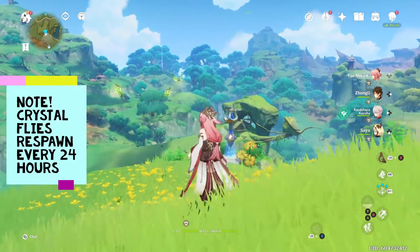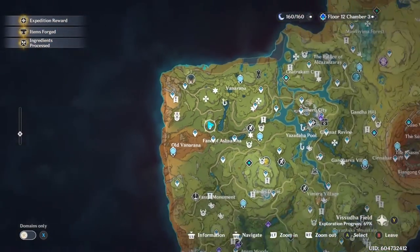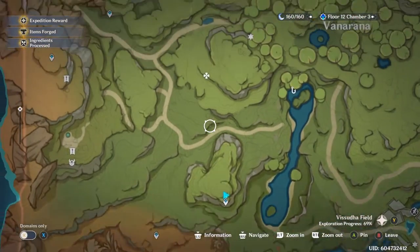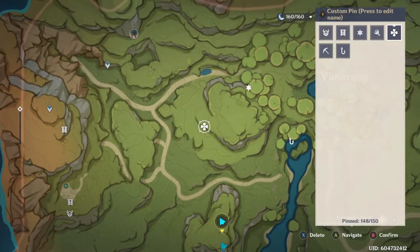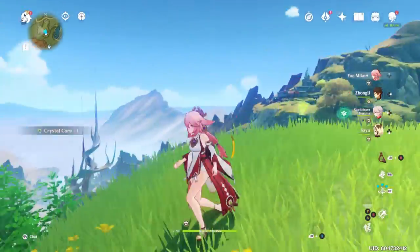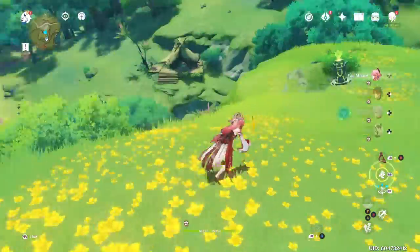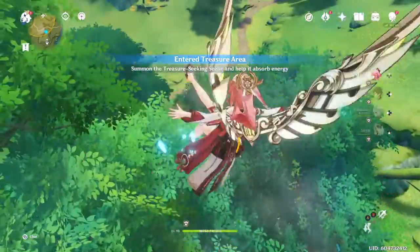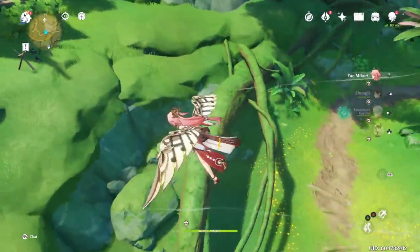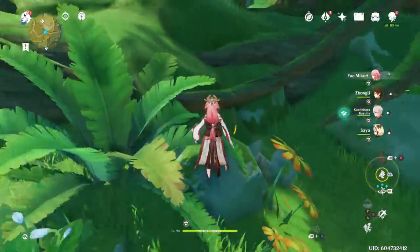We're going to start out in Sumeru — there are a lot of good spots there. As you can see, there are three crystal flies right above my head; if you wait a second sometimes they'll float down to you. This is going to be a little route in the top left corner of Sumeru. Fair warning, I am going to be missing a ton of them, but I'll show you where all the locations are. There will be two right here by this log.